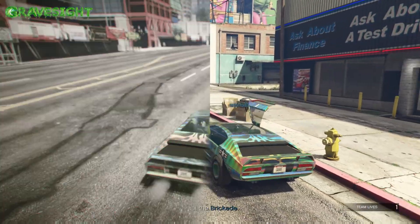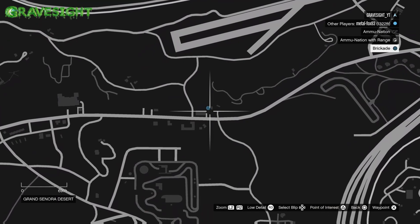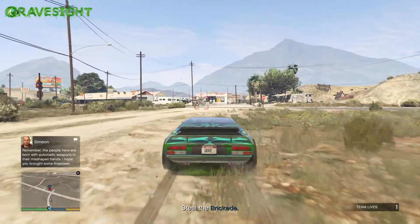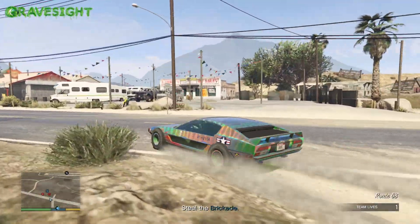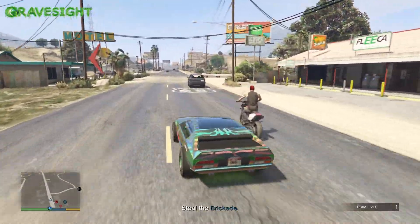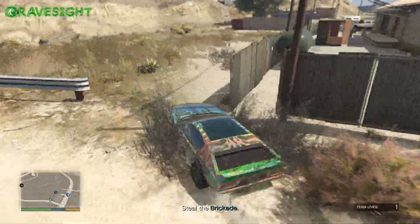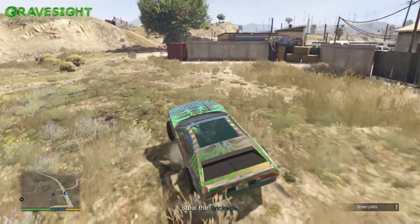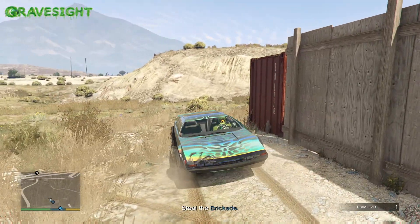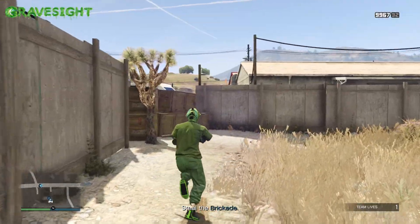We're going to start over at Simeon's place and bust out one of my Toroidors. If you guys do not have a Toroidor, you can use other vehicles — like a Khanjali tank, which would be really good. Here's the location; we're not going to shoot anybody, we're going to go around to the back. I'll be showing you guys how we're going to be rinsing and repeating this method.